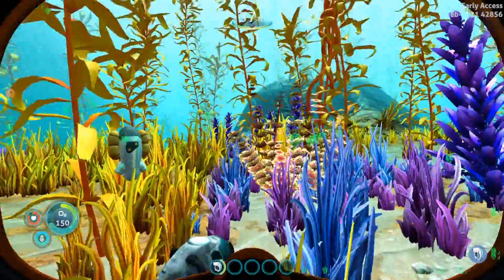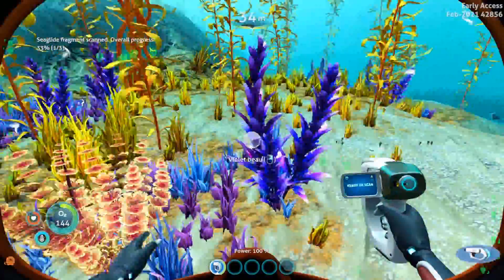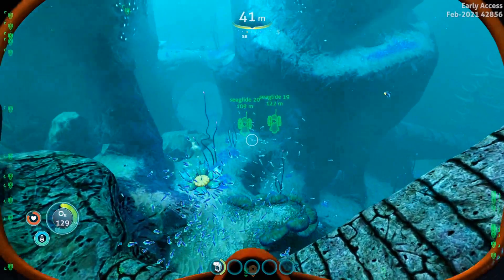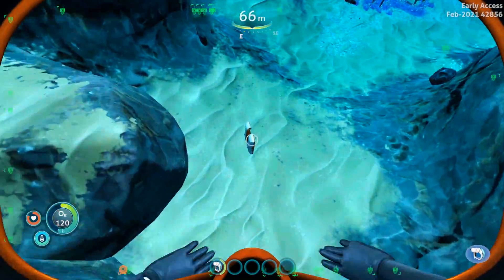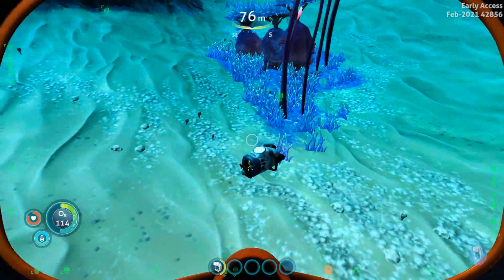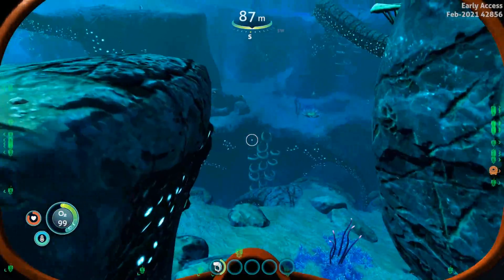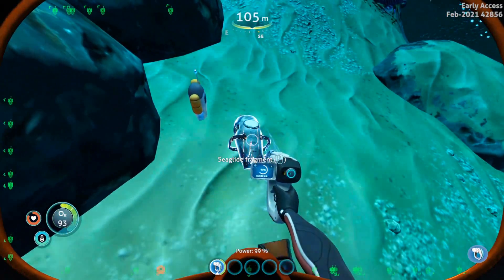So this is basically what you're looking for — as you can see here in the kelp forest there's one here. You do actually swim faster without a tool equipped in your hand, so that is a little tip. As you can see there's another type of fragment; they are actually scattered all around. Oh, and here's one I didn't even mark — see, that's how plentiful they are. We'll just grab this one here and now we're going down into the twisty bridges, and here's another one here. So it should be pretty simple for you guys to find the sea glide fragments.